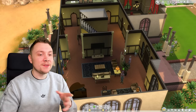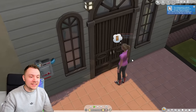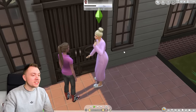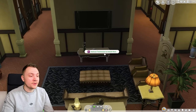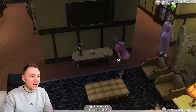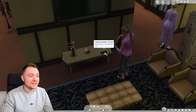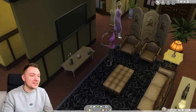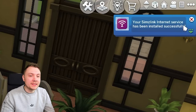Our Sims Link appointment is here — we've got our Sims Link technician showing up. Janice is in her dressing gown because she's just woken up. The game wants us to select a surface to place our Wi-Fi router, so I press the coffee table. She's placing the router and unboxing it — we've even got a network name and she's literally installing it for us. Your Sims Link internet service has been installed correctly.